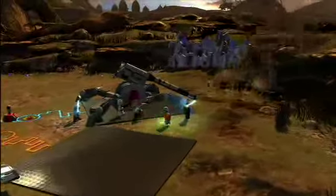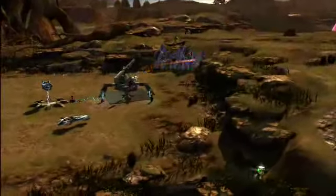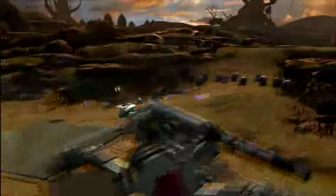Switch over to Ahsoka here, jump right into the cannon, and we're going to be able to destroy that wall to the north. Now that that barricade is destroyed, I'm going to jump right back into my speeder bike and take it over the hill to attack our first enemy base.